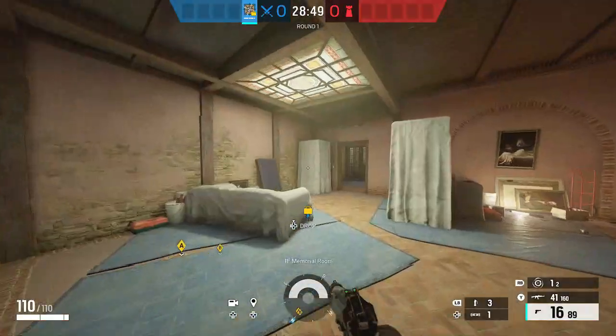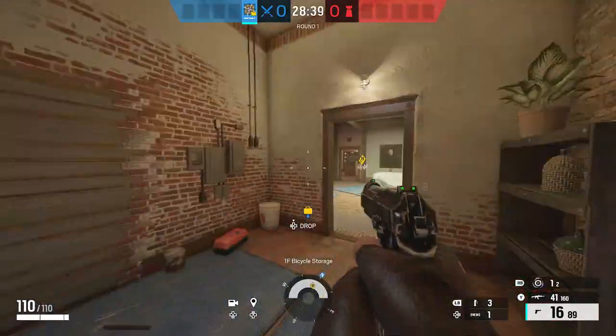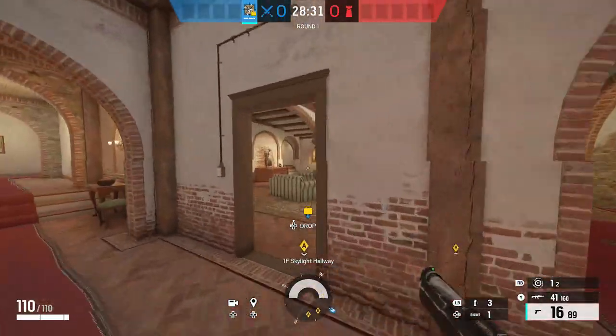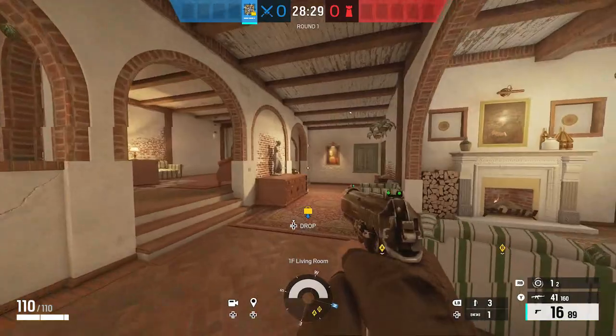Dining room right here. And then through here we have laundry. We have a memorial in here, and then storage. Through here we have long main hallway. And then we have living room here.